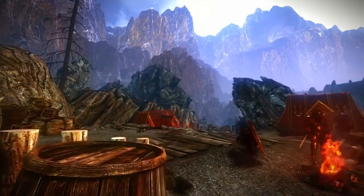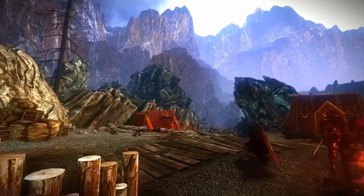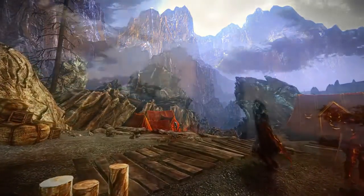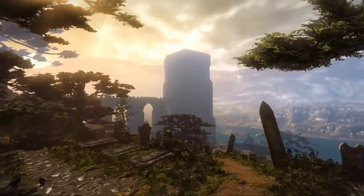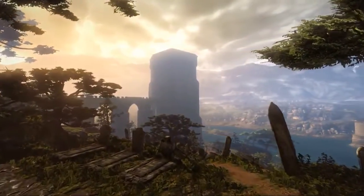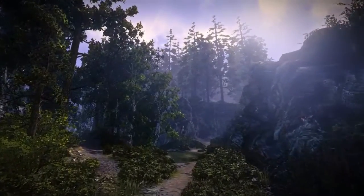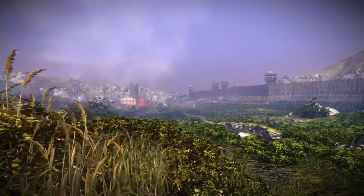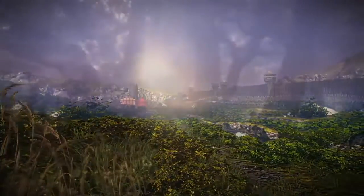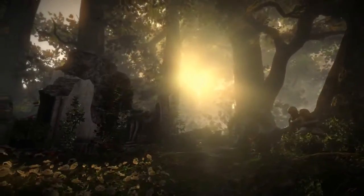To help players feel immersed in the game world, every single place they can see has to look and feel exactly right. Everything has to fit its surroundings — every bush, every plant and every single rock. For example, before placing the trees in a particular location, we considered things like the terrain, the humidity and the sun and wind conditions. And only then could we choose the proper types and decide exactly how each one should look.